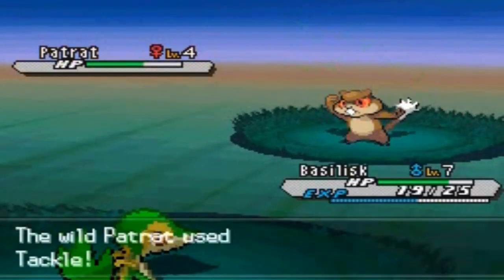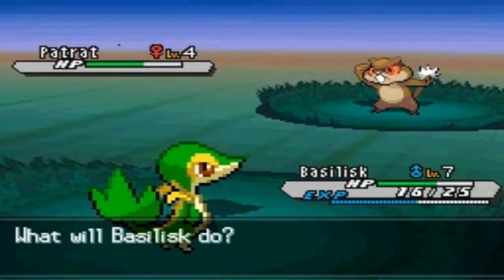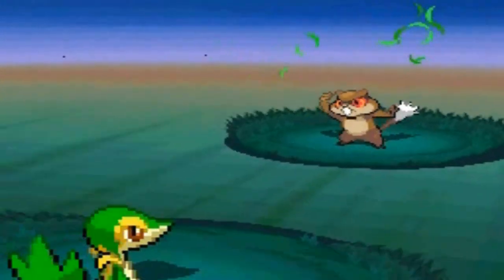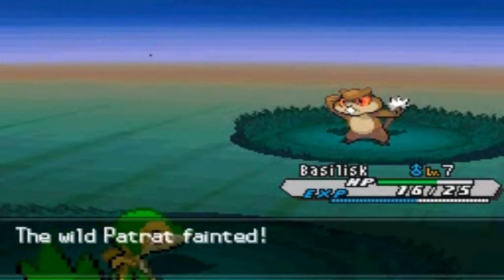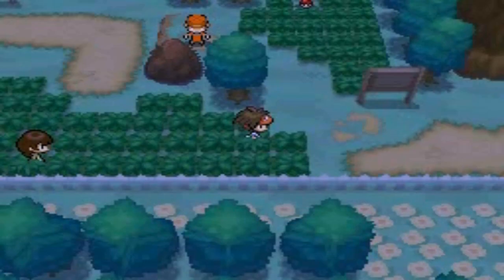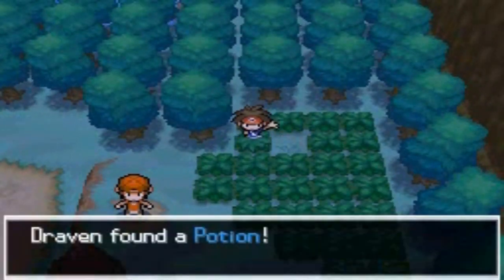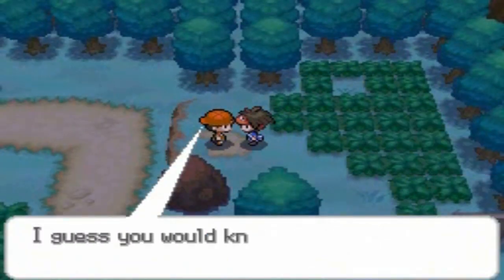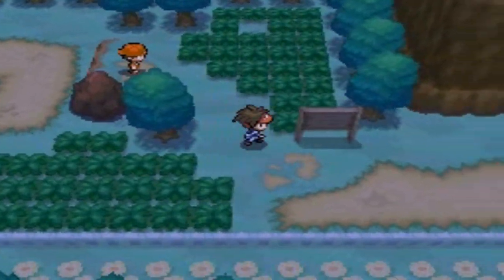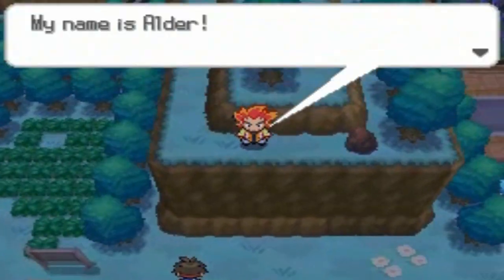Patrat wants to battle us again but training up our Pokemon is always welcome — I want to train my Pokemon to be the very best. Patrat has been defeated! We got ourselves another potion and there's a guy talking about jumping off ledges. We're on Route 19.